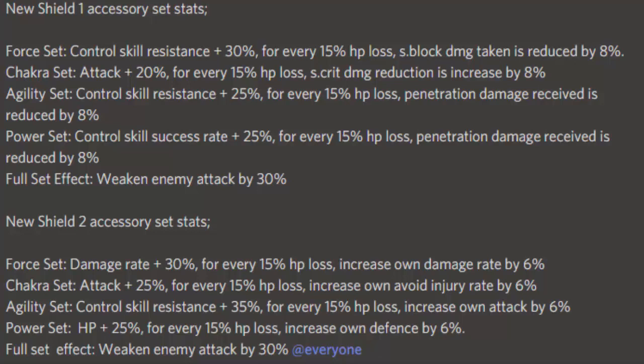Now for the Shield Two accessory: the Force set gives damage rate plus 30% and for every 15 HP lost, increases all damage rate by 6%. The Chakra set gives attack plus 25% and for every 15 HP lost, increases avoid injury by 6%. The Agility set gives control skill resistance plus 35% and for every 15 HP lost, increases attack by 6%. The Power set gives HP plus 25 and for every 15 HP lost, increases defense by 6%. With a full set, it weakens enemies' attack by 30%.